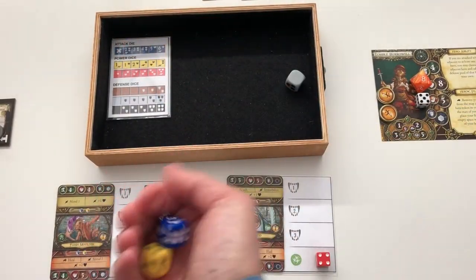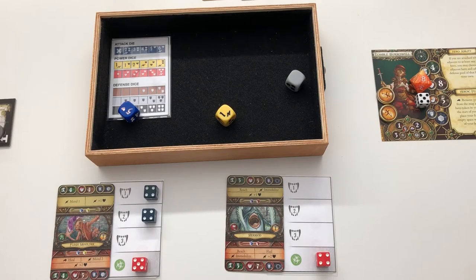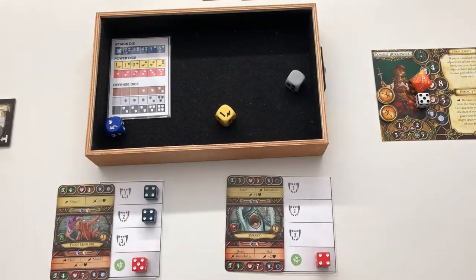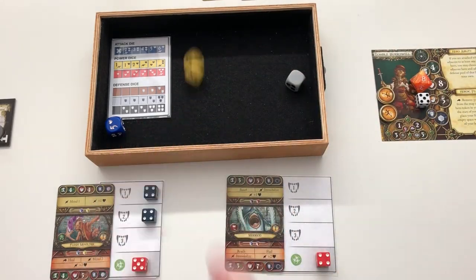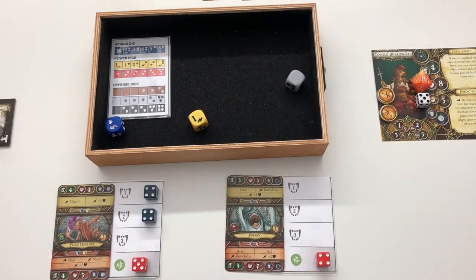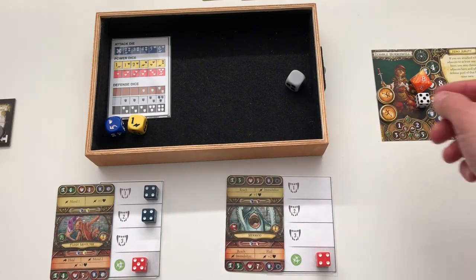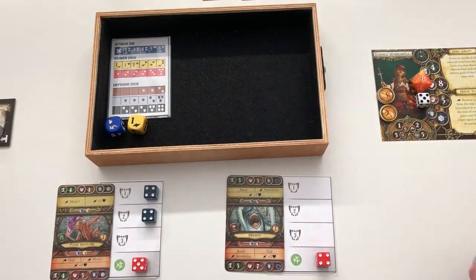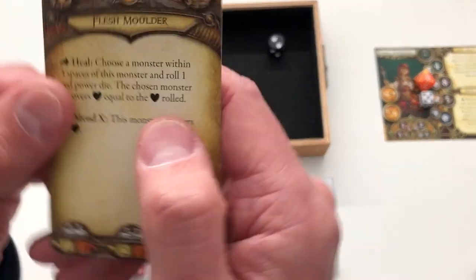She rolls and gets the range. I use her ability to reroll a power die — the result gives one hit, plus one from a surge, so two damage. The Marriad rolls his black die and blocks everything — totally wasted. So let's have the flesh molder actually do his thing. He goes to 'use heal on a monster' — choose a monster within three spaces, roll one red power die. He rolls a two, bringing the Marriad back up to six health. That's bleh.